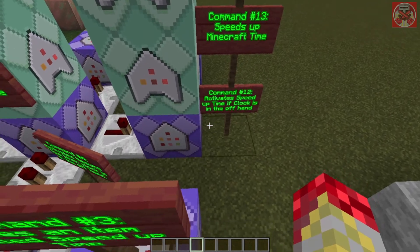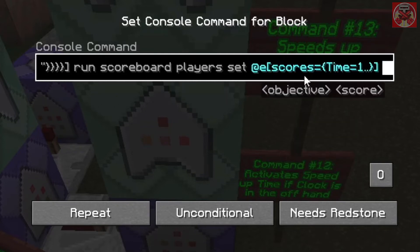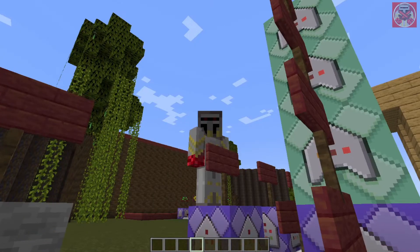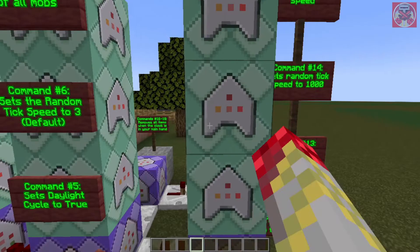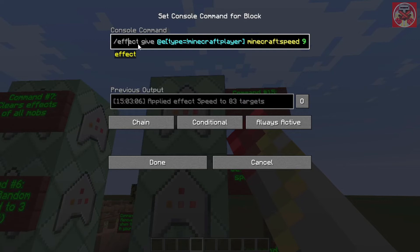For the speed up time pillar, same targeting logic but using the 'speed up time' item. One command runs time add 250 every tick, which creates the animation of the sun constantly moving faster. Another sets the randomTickSpeed to 1000 — that's why the trees grew instantly and the crops were growing extremely fast without needing bone meal. The last command gives all non-player mobs a speed effect with an amplifier of 5.